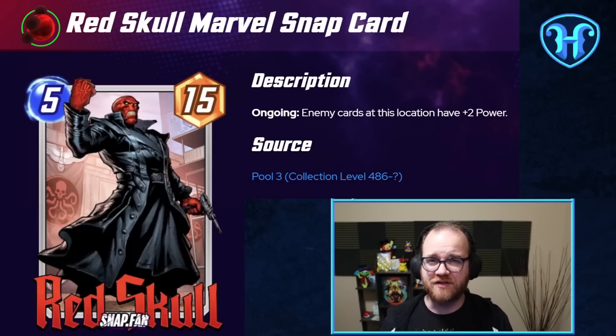Red Skull definitely comes to the top of the list of powerful cards Dracula is happy to discard — 15 stats for 5 energy, but typically with a detrimental ongoing effect of giving enemy cards at his location plus 2 power. When we discard Red Skull to Dracula, we effectively mitigate this downside while keeping Red Skull's impressive stat line.